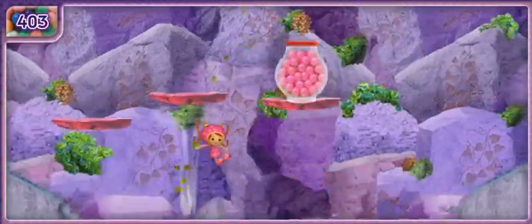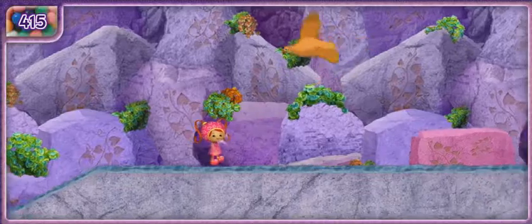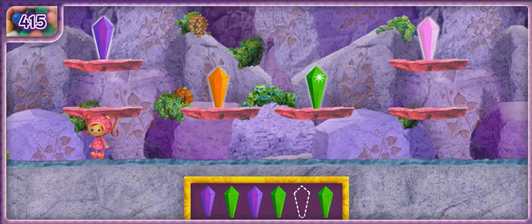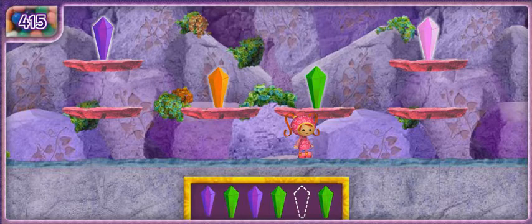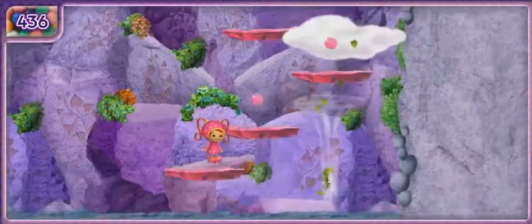Look, there's a jar full of gumballs! Umirific — we found even more gumballs! More crystals! The pattern goes purple, green, purple, green. What comes next? Purple, green — purple! Umirific, you completed the pattern! Let's find more crystals for the wall!